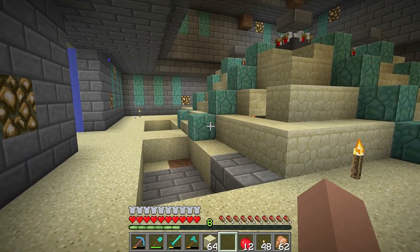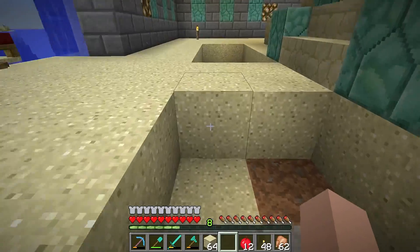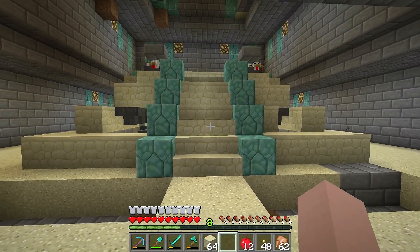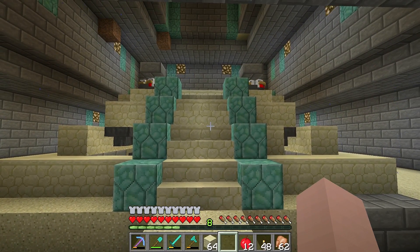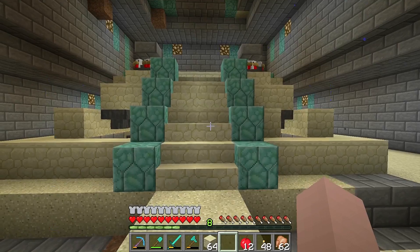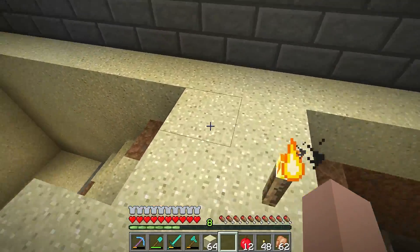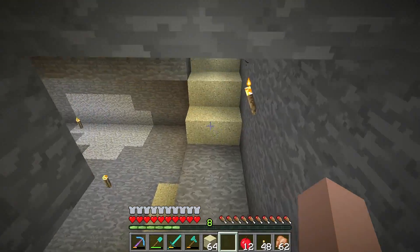Off-cam, what I've done is removed all the prismarine brick on the sides. I filled in our front entrance to the room down beneath. The reason why is when you first walk into the temple, you don't want stairs distracting you going down — I want the masterpiece to be the chicken farm in the center here. So I've gone ahead and moved the entrance to the back.